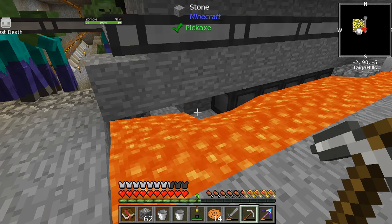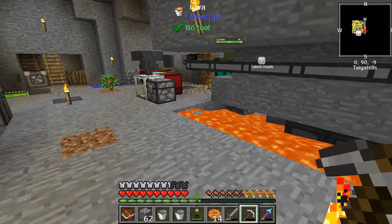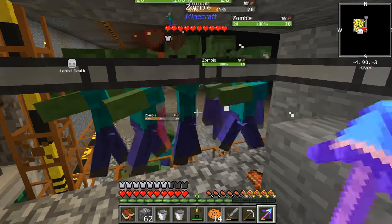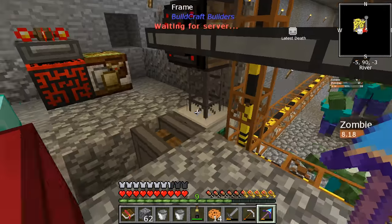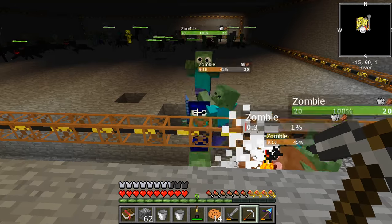There's one thing from Terraria that I wish was in this — quick stacks near my chest. I mean, there's probably mods. Oh, I got a zombie head. They do be fine though. There are so many zombies. Jesus Christ.